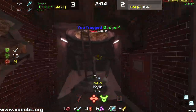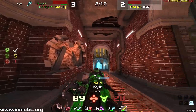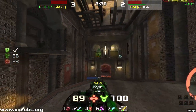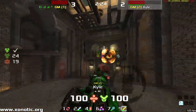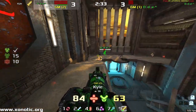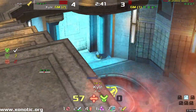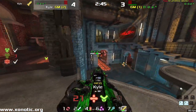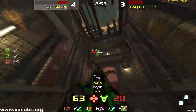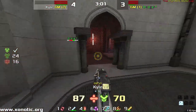Great dueling here from Dodger — he does go down eventually; having no weapons really wasn't going to help him there. 3-2 the scoreline. Dodger getting some good items. Beautiful play there from Kyle to go up and grab that mega armour. Dodger just can't get away — tied it up. Lovely shooting, great shots there predicting where Dodger was going to move.